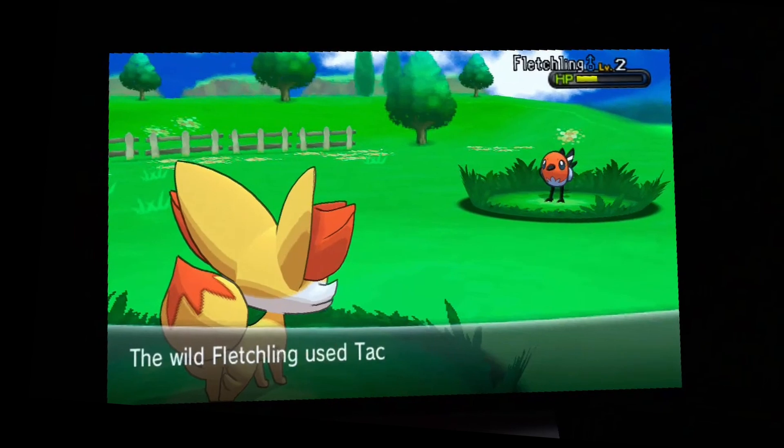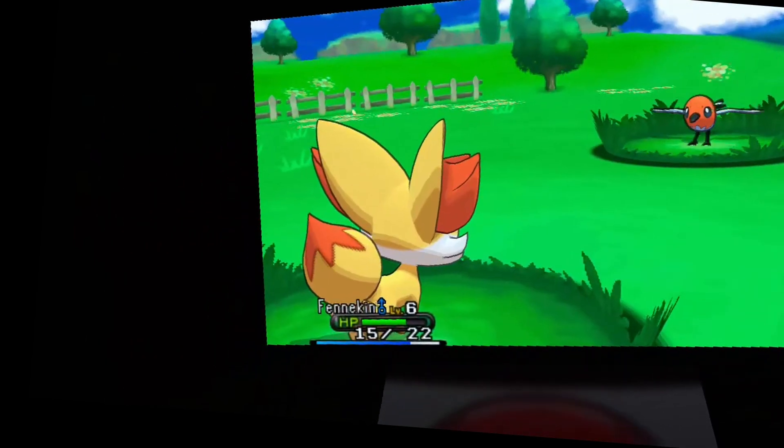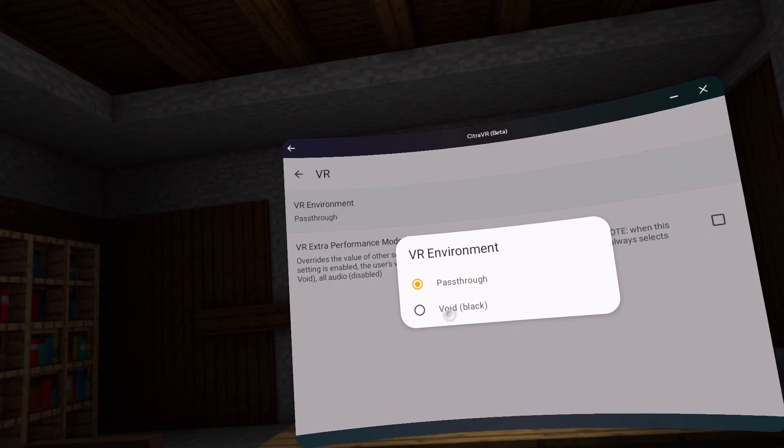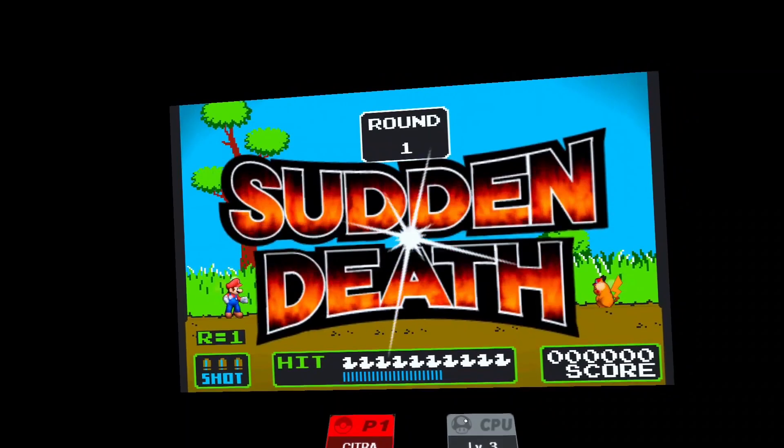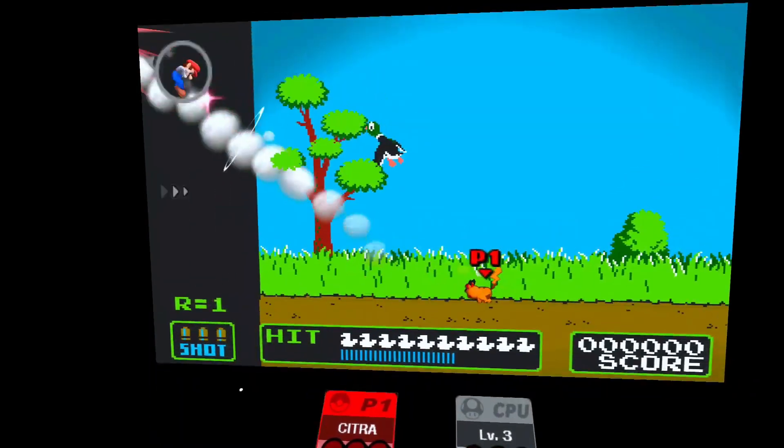I'm using a Quest 2, so some of these issues won't be as prevalent on a Quest 3 or newer. There's also the fact that Citra VR is in beta, so performance will be improved and bugs will be ironed out as time goes on. I gotta say though, the fact that this is possible and working is just incredible.